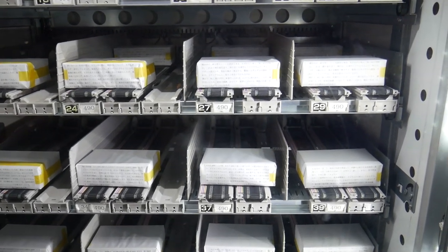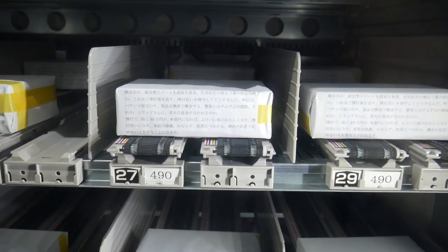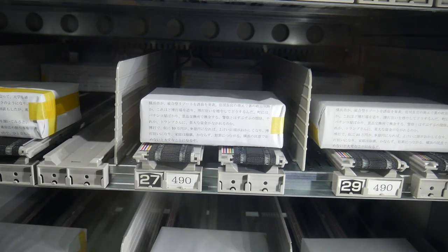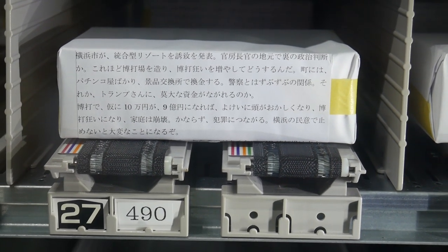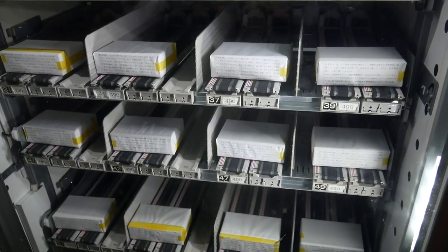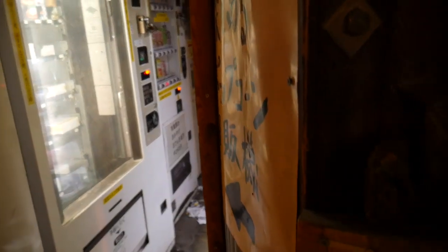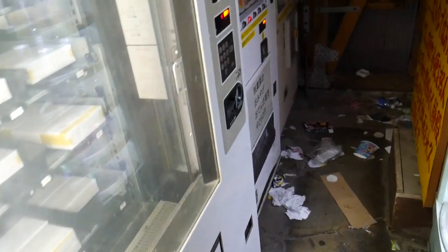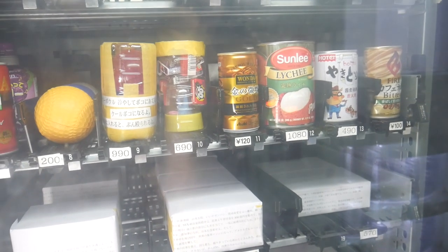There are tons of these vending machines in this corner. This one is like just mystery boxes — it says stuff in Japanese on the front, and of course I can't read Japanese, so it is literally a mystery box. I'll probably get one of those. Through this weird alley that you can barely fit through, there's more stuff in cans and more mystery boxes.